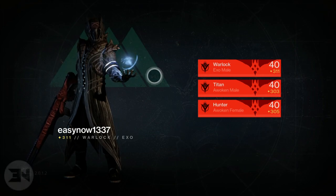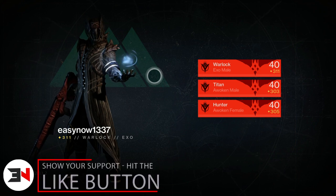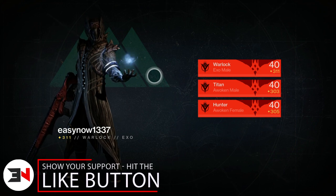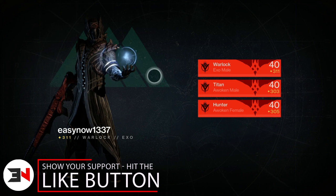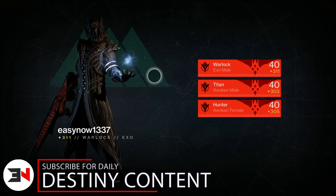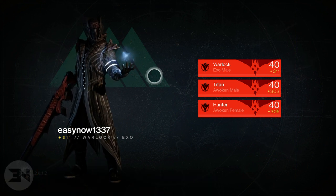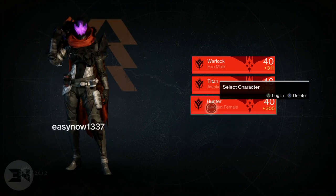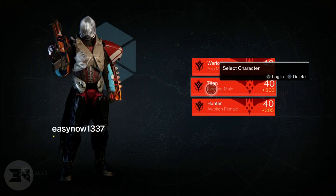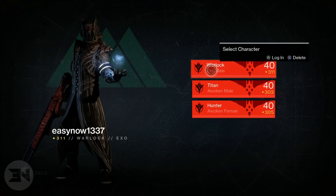Welcome back Guardians, my name is EZnow. What is awesome is having beaten Hard Mode Oryx three times — I have the emblem three times right there to prove I've done it on different characters. The highest light level I could reach on all three characters is 310 on my hunter, 310 minimum on my titan, but the warlock can reach 311 as you can see on screen.